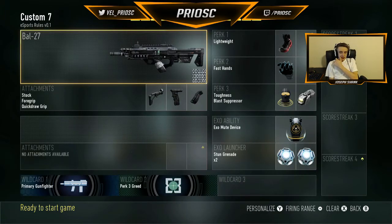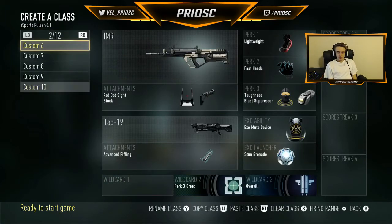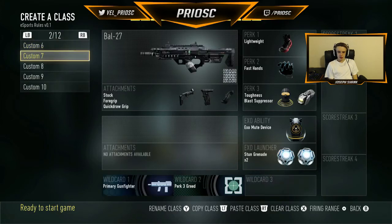The next class is just a basic bow class — basically the same thing as my one from the respawn, except I have mute instead of overclock and I run stuns instead of frags. This is just a basic class for when you're playing straight up at a bomb site or defending a site.